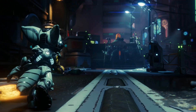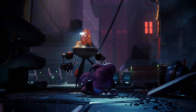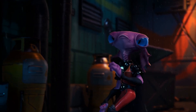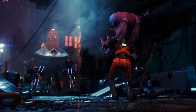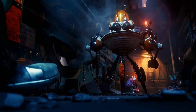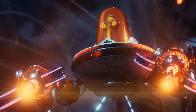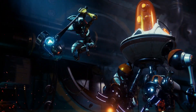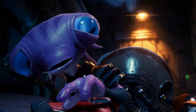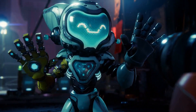So what is Ratchet & Clank Rift Apart? It's a third-person action-adventure platformer with quite a lot of third-person shooting and some very light RPG mechanics. It centres around two characters named Ratchet & Clank, unsurprisingly. Ratchet is a creature known as a Lombax, but he happens to be the last one of his kind, while Clank is a small robot who Ratchet first meets in the 2016 remake. They've formed their bond and friendship a long time ago across numerous games, spin-offs and mobile games, but if you're completely new to these games, I think you'll be fine anyway.